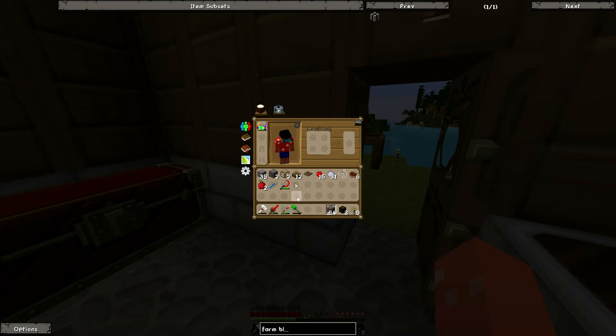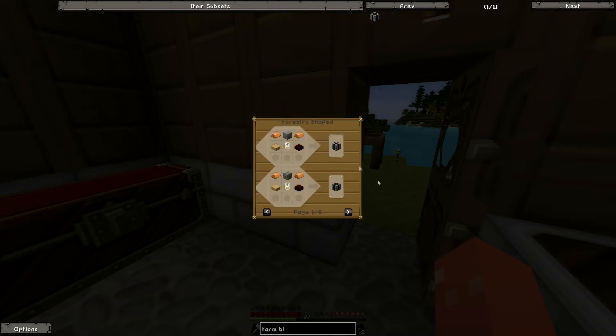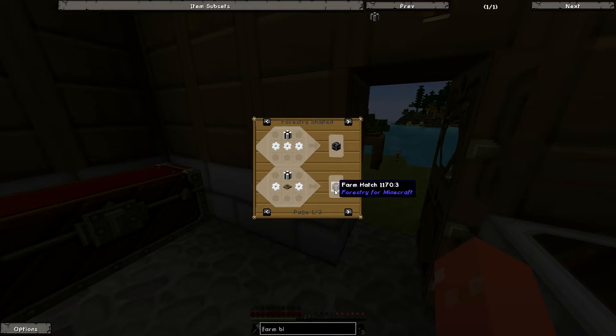The forestry blocks are called farm blocks if I'm not mistaken. The farm blocks are fairly cheap if you have copper — the most expensive part was the tin electron tubes. I also needed three more items: the farm gearbox that accepts power, the farm hatch where I can pull items in and out, and the farm valve where I'll be putting water in.